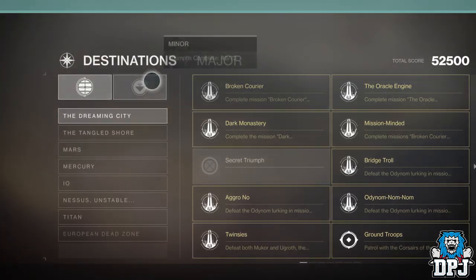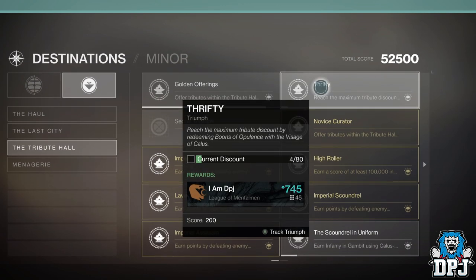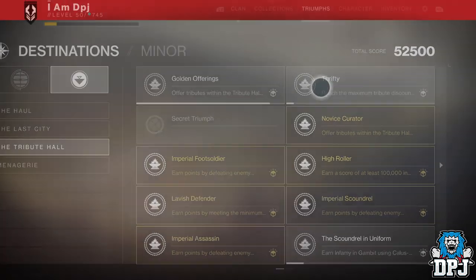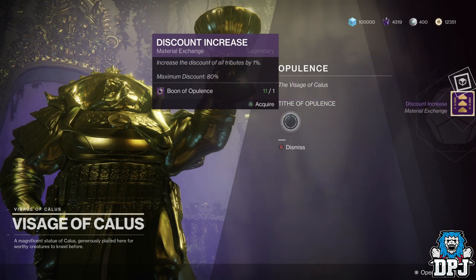Now if you are doing this on only 2 characters, it's pretty straightforward — do as shown in this video using the same steps but on 2 characters instead of 3, and you are done. Grab the other bounties he has available and prepare to do the same for the next day's reset.